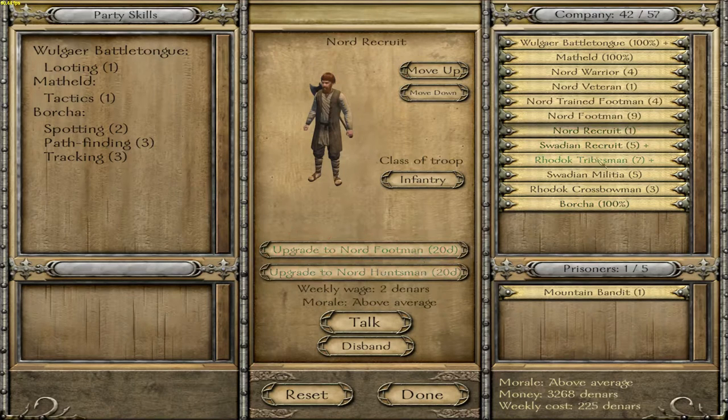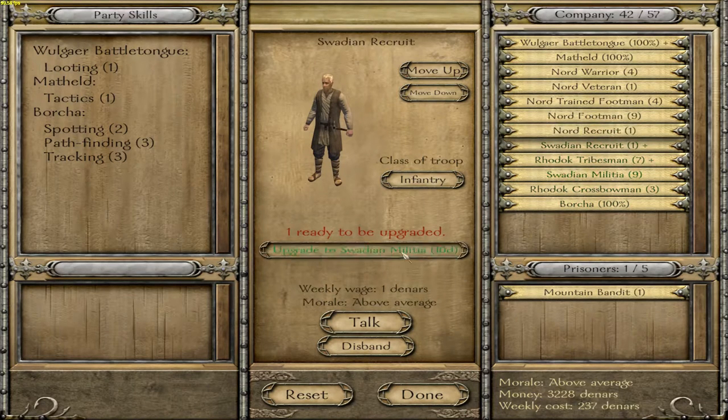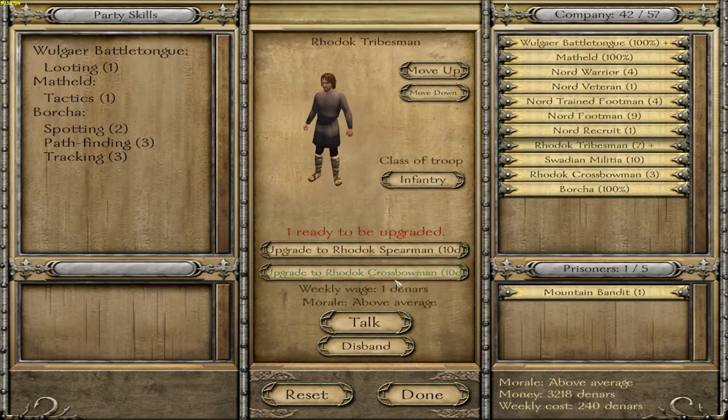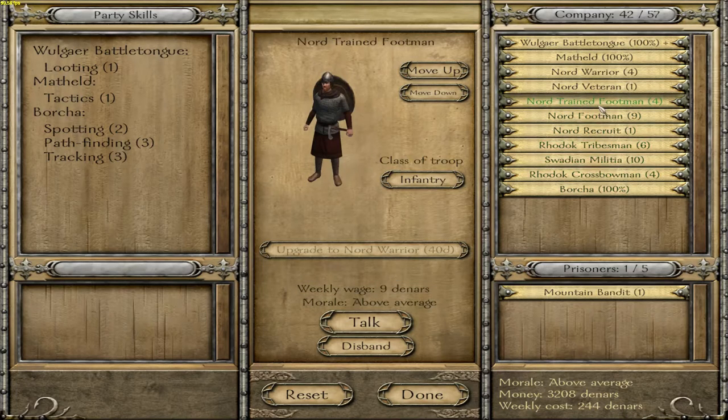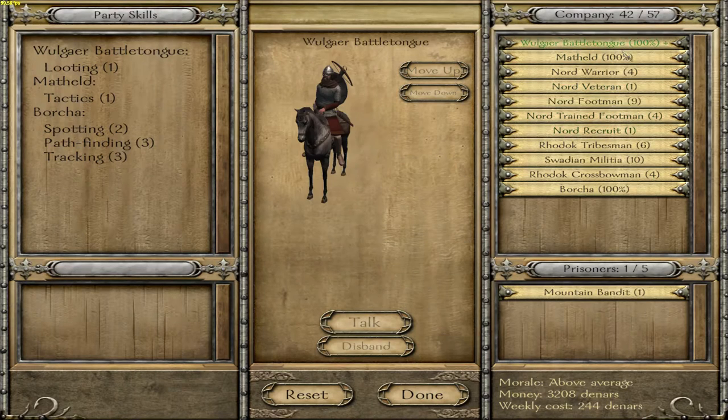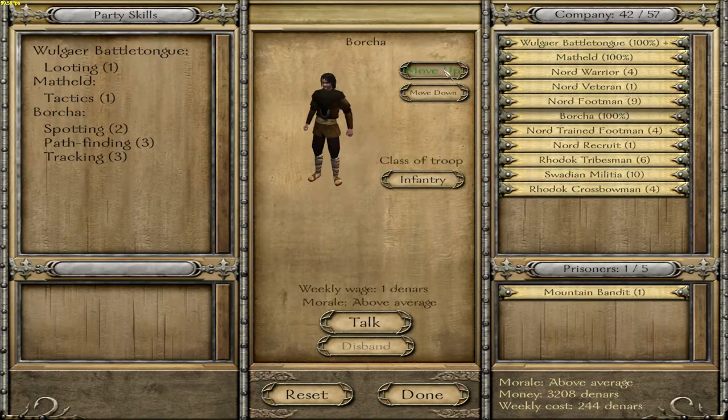What we now need to do is trying to level those guys up. So the Brodox need to be Crossbowmen, the Lords need to be Footmen, and the Swardians need to be Footmen for now. But soon they will be our newest addition to Cavalry.